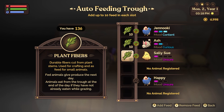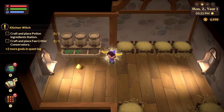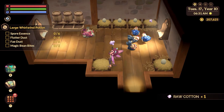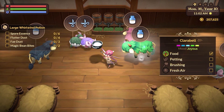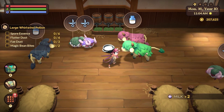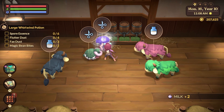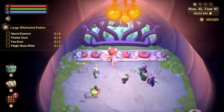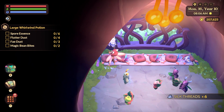Petting, brushing, and giving them fresh air will not manipulate how much of that resource they drop — it is all generated randomly. Now if you forget to harvest your resources one day and you expect to come back the next day with double the amount of resources, you're going to be highly disappointed because the resources don't stack in this game. You do need to go in every single day to pick up all those resources.